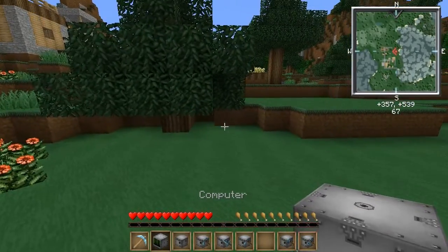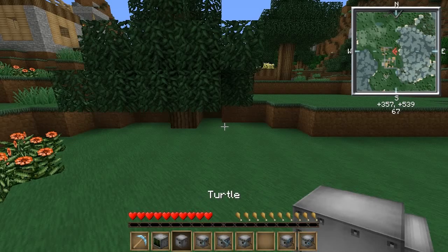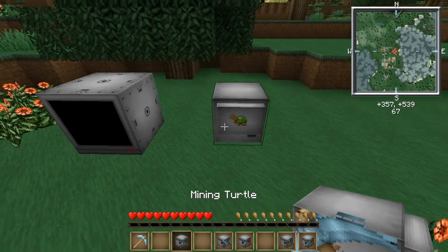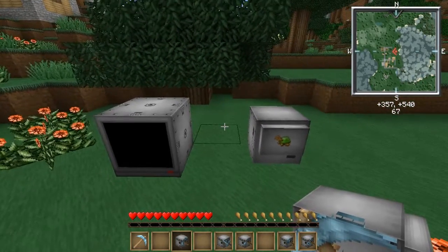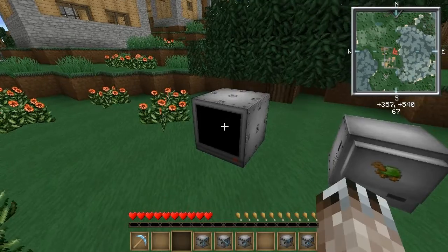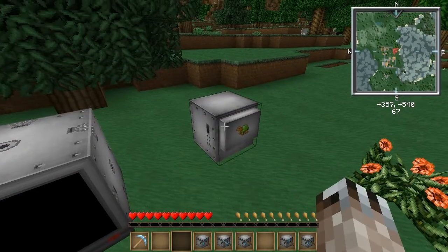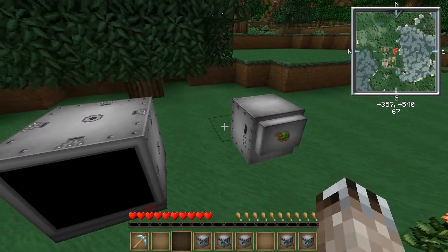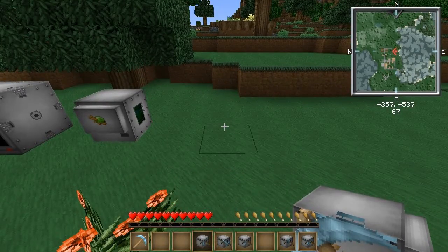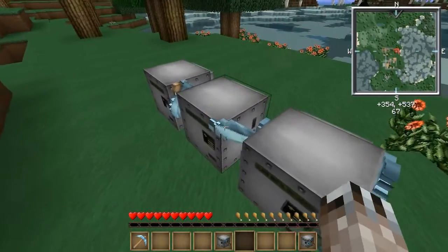First of all, you can craft yourself a computer. Computers and turtles work the same way — the way you manipulate files, the way you use these, they work pretty much the same. You can use computers for a few things, but you're probably here for turtles because you can do a lot more with them. The three types of turtles you might make good use of are mining turtles, melee turtles, and farming turtles. The tools they have are the pickaxe, the sword, and the hoe.